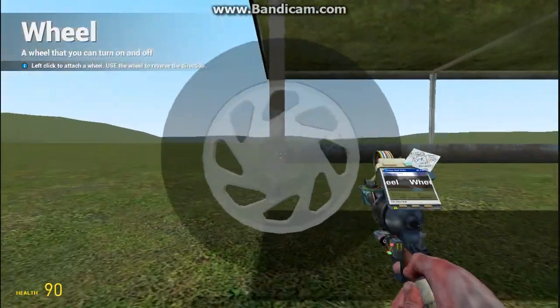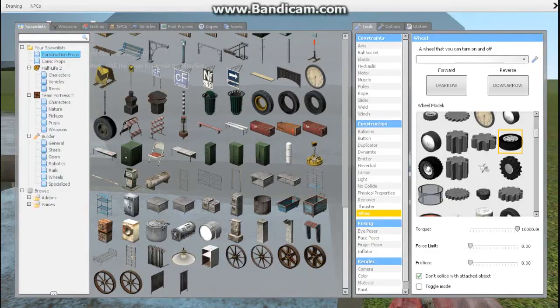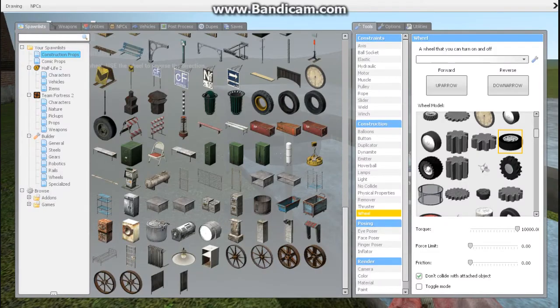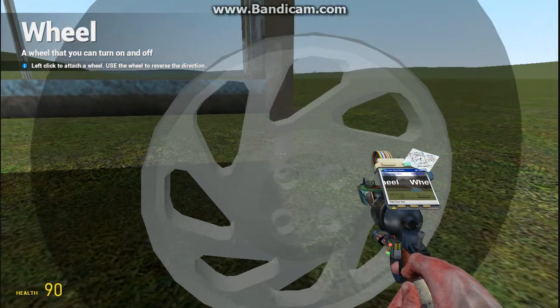I'm going to choose to put it on this corner. Let's see how much torque it has. Hit Z to undo. I guess that's enough torque. We're going to add the wheel there.